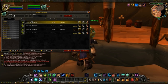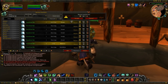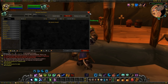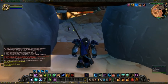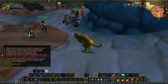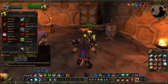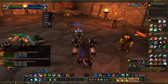Let's check out the Truesilver Bar — nice, that's really cheap, one gold ten silver. And one Jade — that's five gold. So we got those, and all we need now is some Heavy Silken Thread and we'll have all the mats for our headpiece. I need three of those — one, two, three. That's all the items we need.